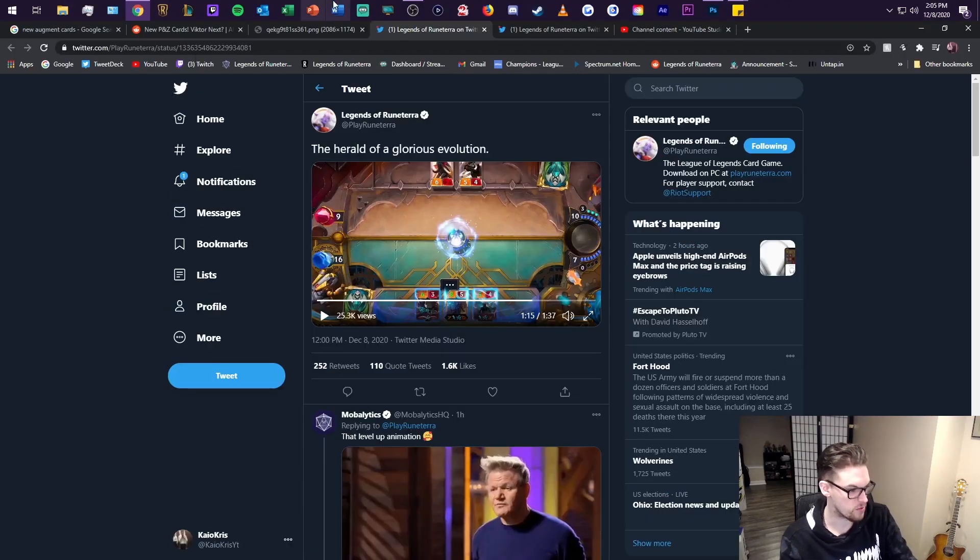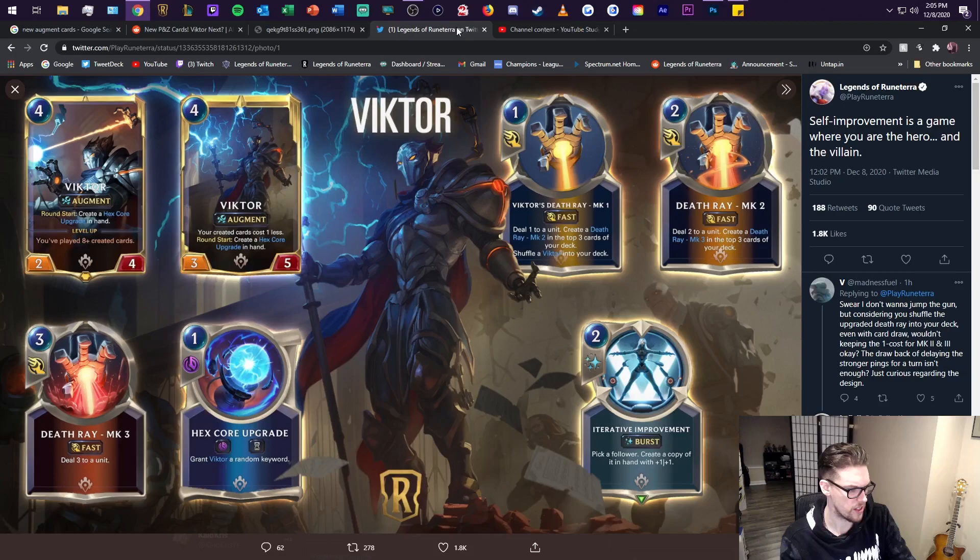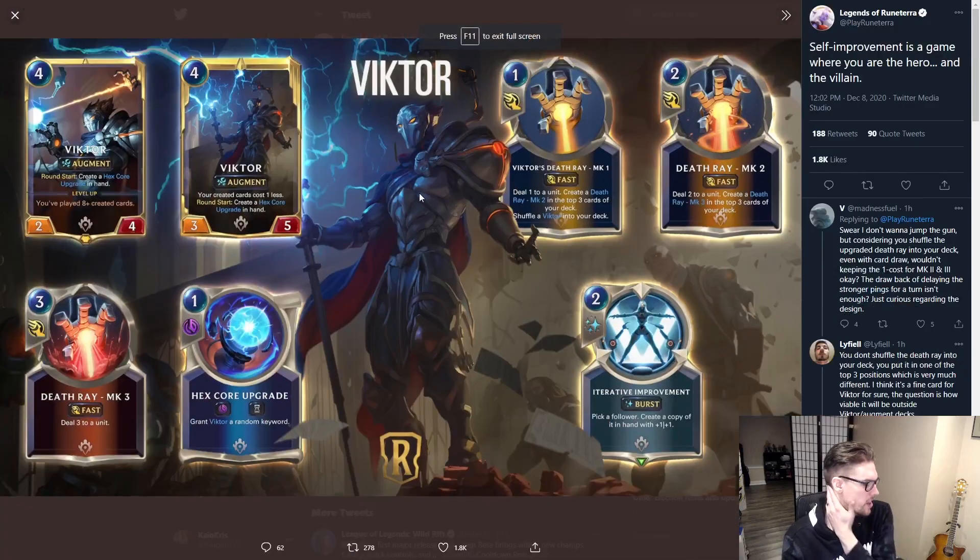So I actually have the cards pulled up here. Let's look at them all together in a vacuum. The Death Ray here — this is Victor's spell, so obviously this is gonna have a gem on it. The upgraded versions are created cards, but the first Death Ray will not be a created card, so you gotta keep that in mind. The Improvement card is not created, but it will create a card. So we can work with that.